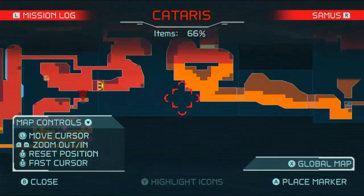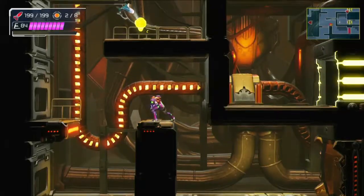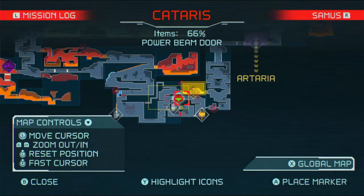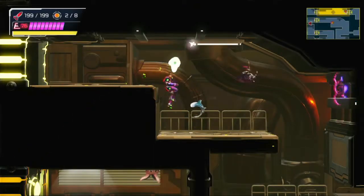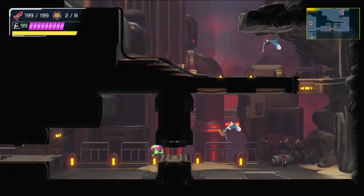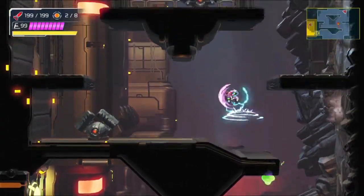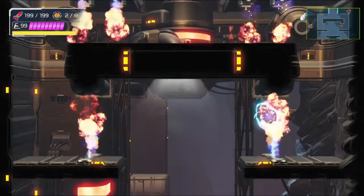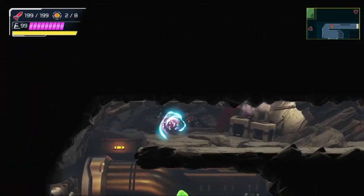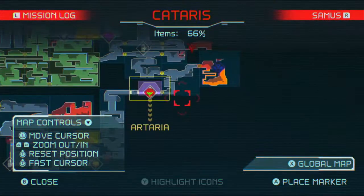Doesn't look like anything else connects through. So I don't know — I might just go to the other place and see what happens if I loop around. Maybe it will completely loop around or something. But I won't know until I check that other room that I never went into, because I didn't have the Varia suit.